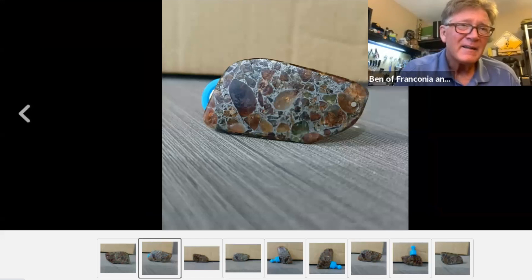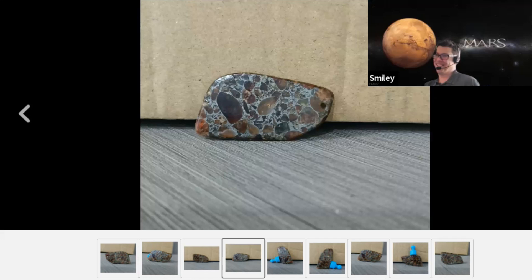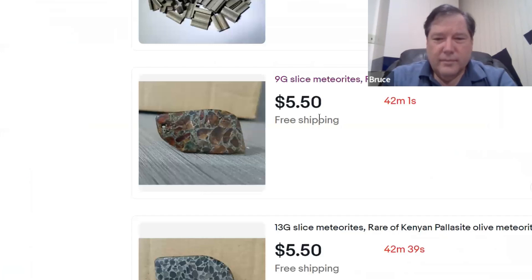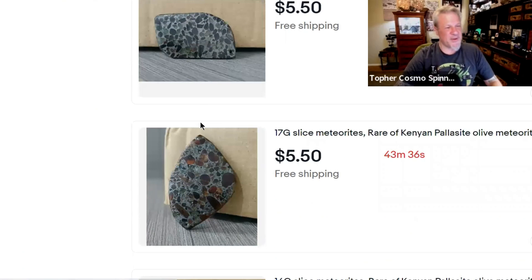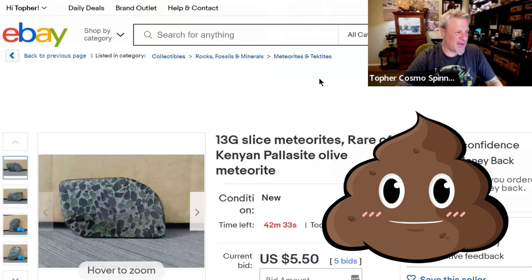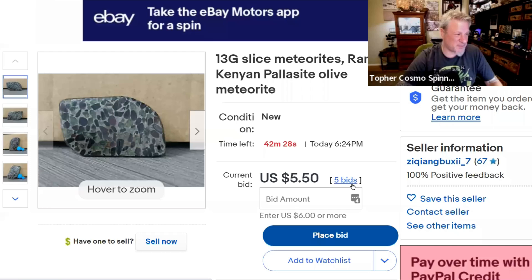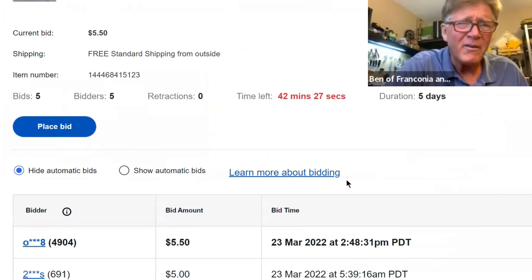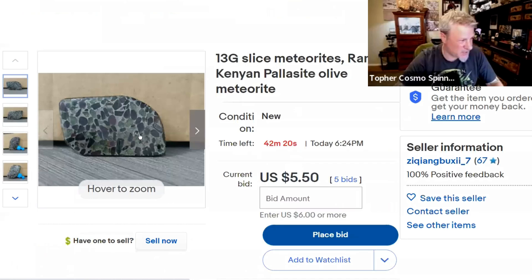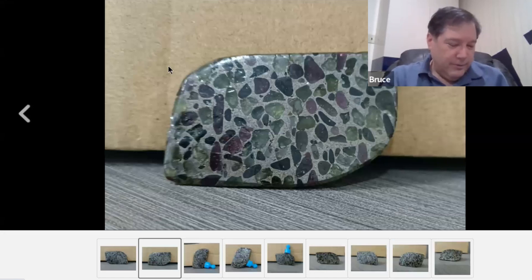Gray epoxy — they just put it together like fruitcake. Look, there's another one. This shows you the kind of garbage being sold. It's sad because it's going to sell — there are people bidding on it. A lot of that is probably shill bidding. This is absolute garbage, but at least it's only five bucks worth of garbage.